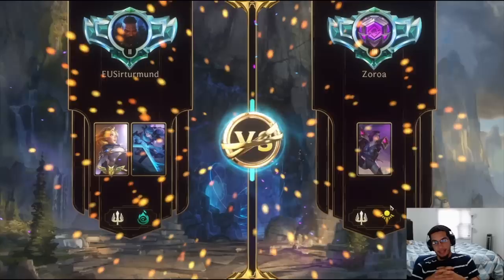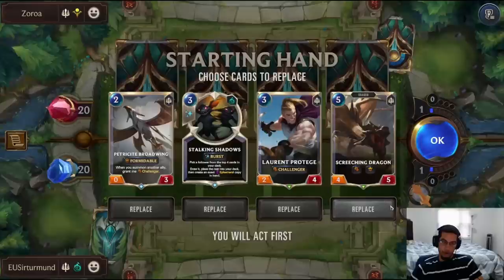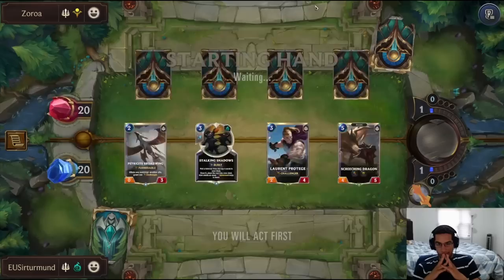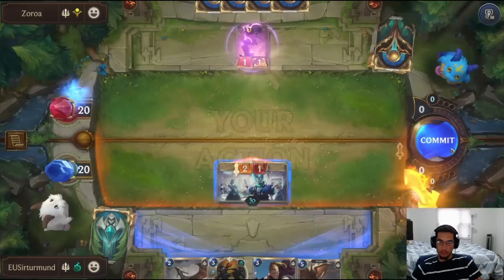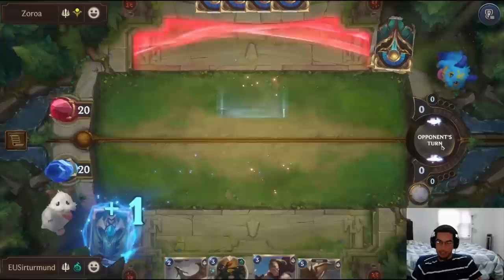In this matchup, we'll be going up against Mono Kai'Sa. This is going to be very, very tough. I like the Screeching Dragon — he can threaten the kill on Kai'Sa. The Protager can also be really good, and the Stalking Shadows I like too. This whole hand gives me Challengers to stop Kai'Sa from blowing us out on turn 5. The opponent also doesn't have the attack token on turn 5, so we're in decent shape. We don't have either Matron or Citra, but we do have double Stalking Shadows.